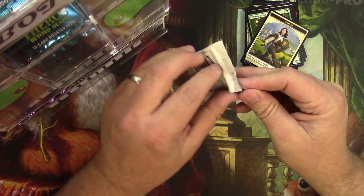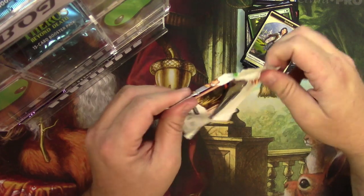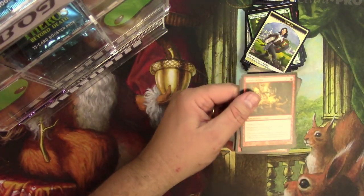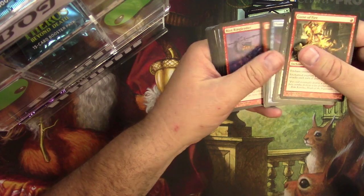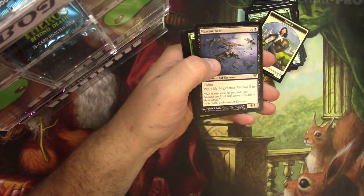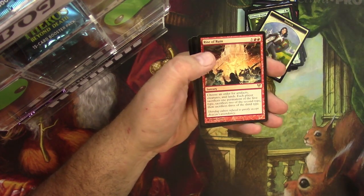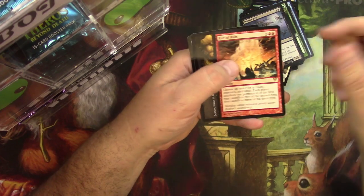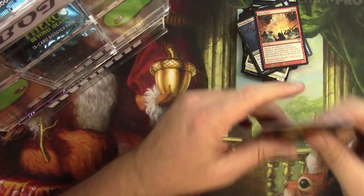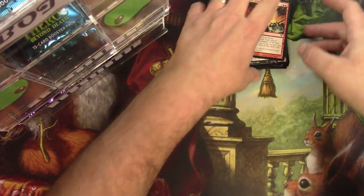Avacyn Restored — we need something good out of these. Marrow Bat's Bower Passage, Fettergeist, Rite of Ruin is your rare. Llanowar Shelves — a couple of Mythics. Trucking right along here.